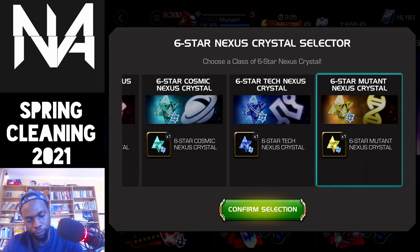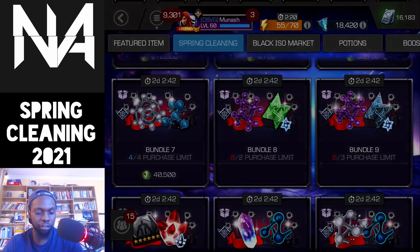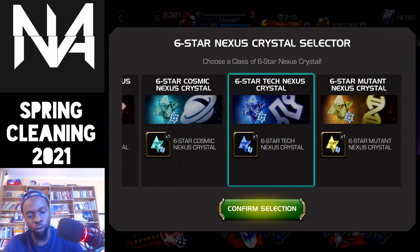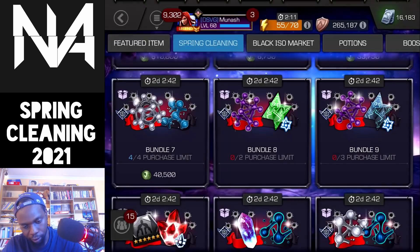Now we get to select the nexus and I'm gonna go with mutant for the first one, and then tech for the second one because I'd actually like to pull either Ghost, Guillotine, or Guardian — the three G's of the tech class, not counting Green Goblin, but nobody cares about him.